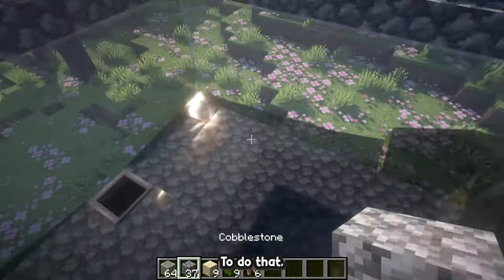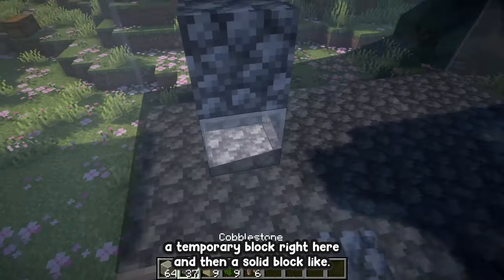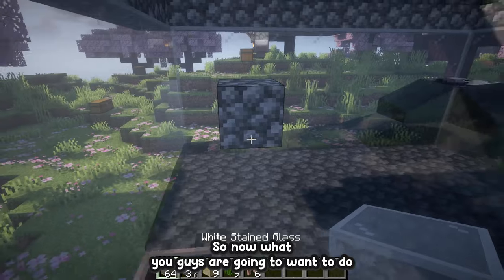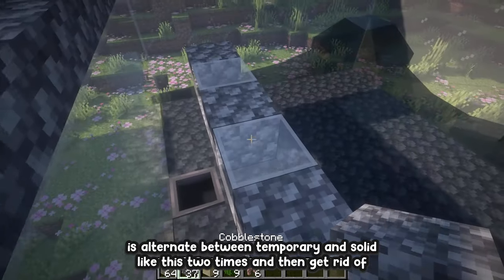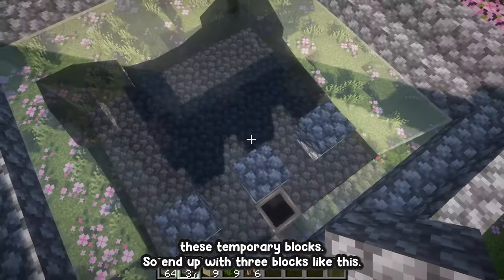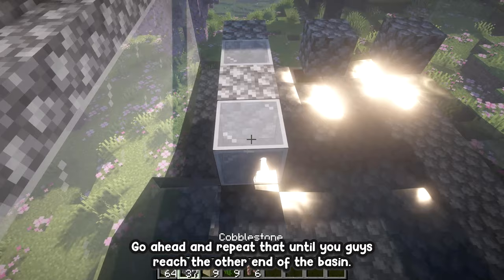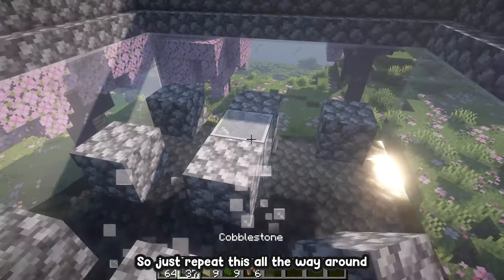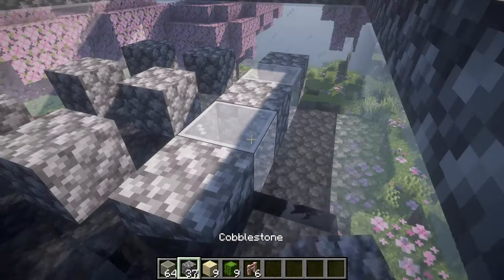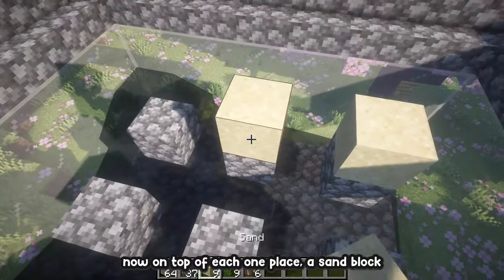Once the basin is built, make your way inside and place a temporary block, then a solid block next to it. Alternate between temporary and solid blocks two times, then get rid of the temporary blocks so you end up with three evenly spaced solid blocks. Repeat that until you reach the other end of the basin — in total you should have about nine platforms.